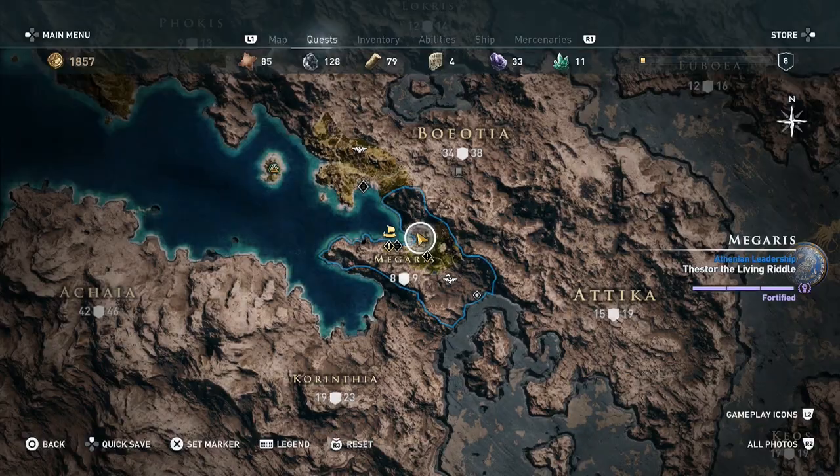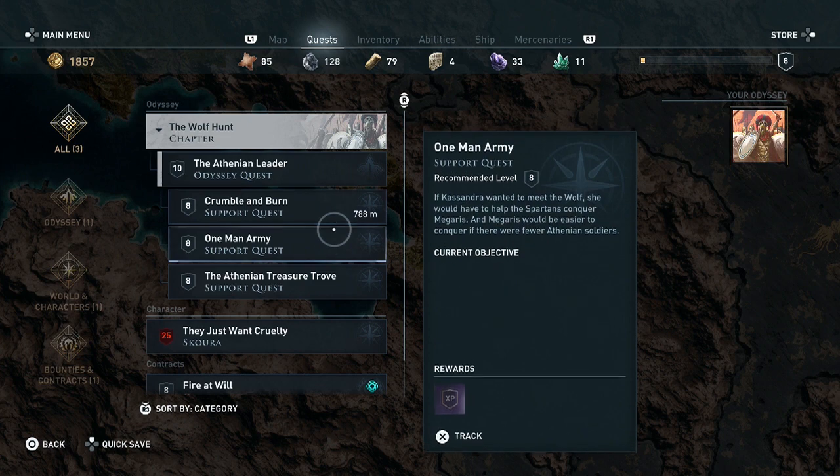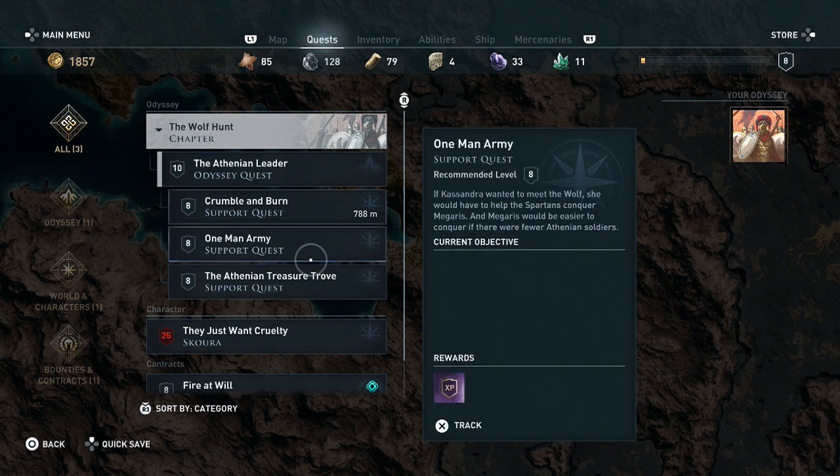I wanted to show you guys our quests. We're going to be doing these, which I'm super excited about. In Origins, there's not a whole ton of setup quests you have to do to get to your target — it's more like you show up and have a big battle. I kind of miss being able to just come up with a plan and assassinate them, instead of just jumping in and murdering them.